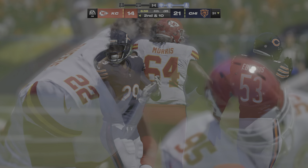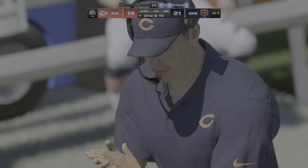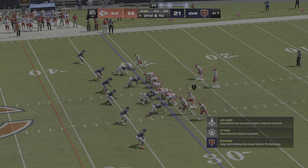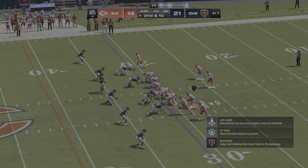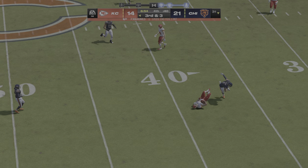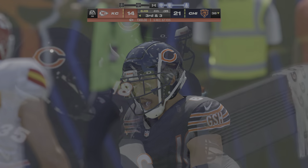Throwing on first down, but this one winds up incomplete. A lot of times it's that first read that you have — maybe you get it in pre-snap. He locked in on his target, but he was covered quite well. So after the incompletion on first, now second and ten. Now Mahomes — pitch and catch here to Travis Kelce. They get seven out of that, so they're left with a third and three. Not a big window to throw, but somehow able to muscle his way open and catch the ball.